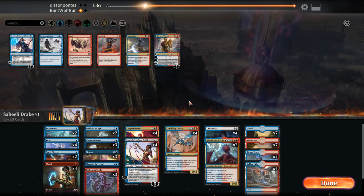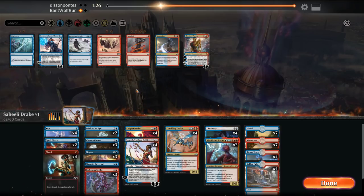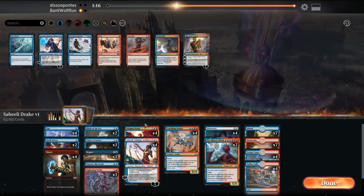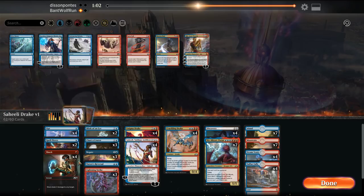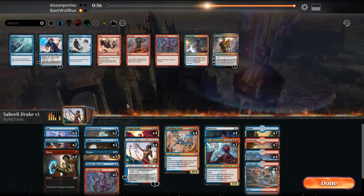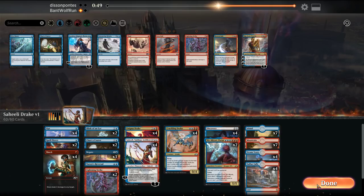They'll play Niv most likely, but we can probably get around that. I want more disruption. I've got to cut two cards. I'll probably bring in Lava Coils versus this matchup because we need to be able to deal with whatever resolves. Let's go down a Lightning Strike and one Chart a Course. Still got to figure out sideboarding with this deck.